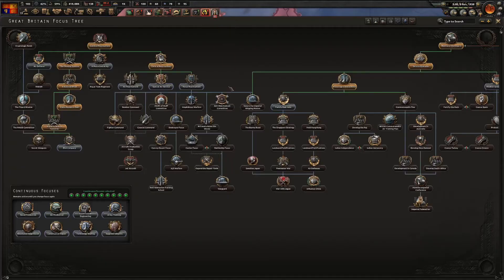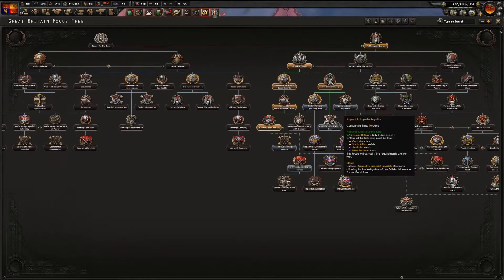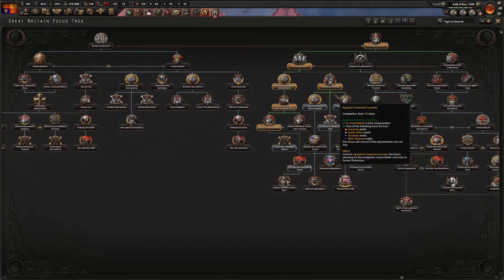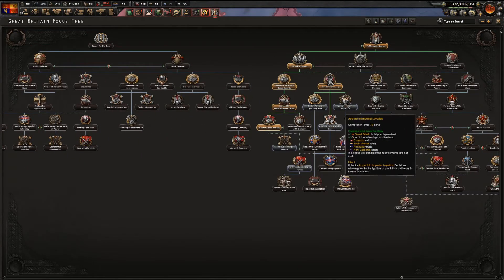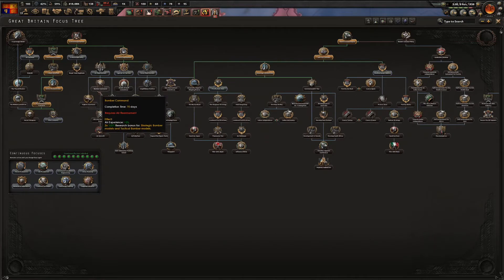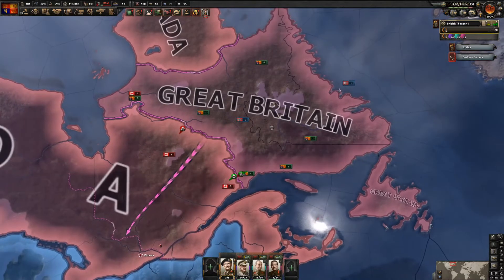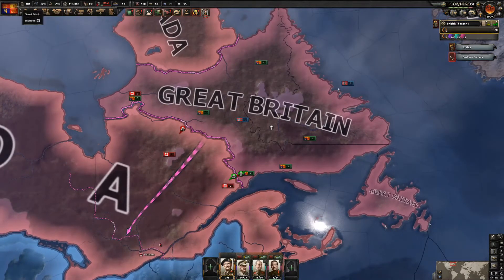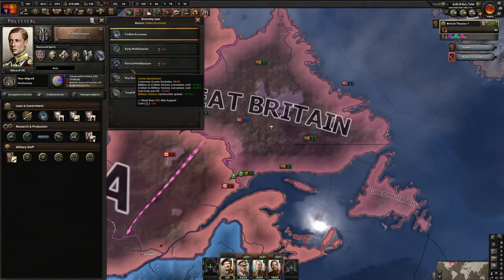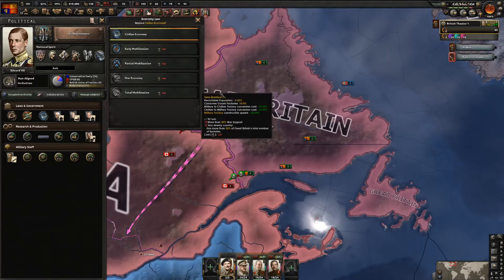General Rearmament focus completed. We could still go down more of this branch or go to 'Appeal to Imperial Loyalists' or the 'British Isles'. I'd like to rush Fighter Command and then the Aircraft Production Group focus. Right now I'm just waiting to see if I can switch to Partial Mobilization since I can't yet reach War Economy.